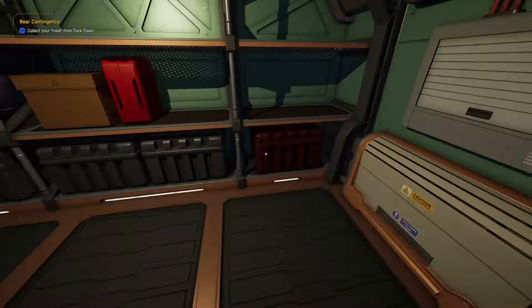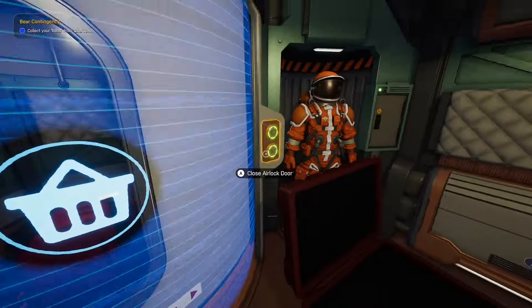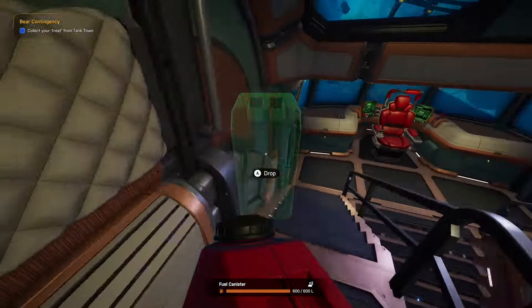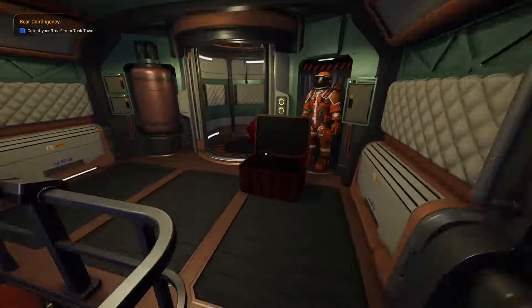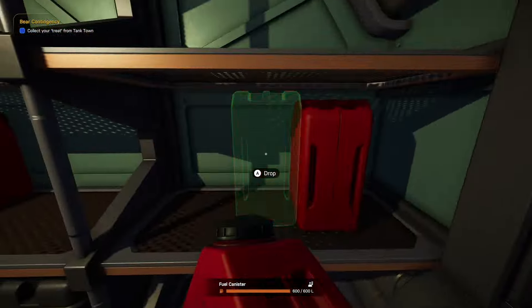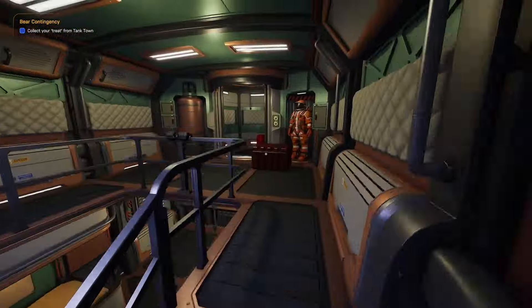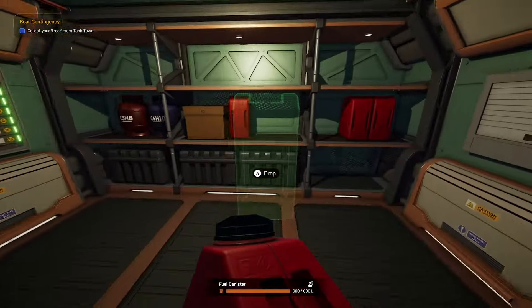I made a small error here and I took a storage container up to the airlock, not realising that the fuel canisters are way too big to fit in the box. So I'll just pop them down on my shelf below and then we'll head to Crossvale and see how much profit we make from selling them.